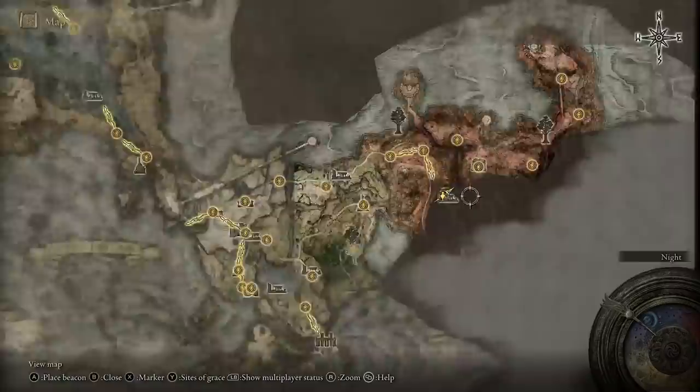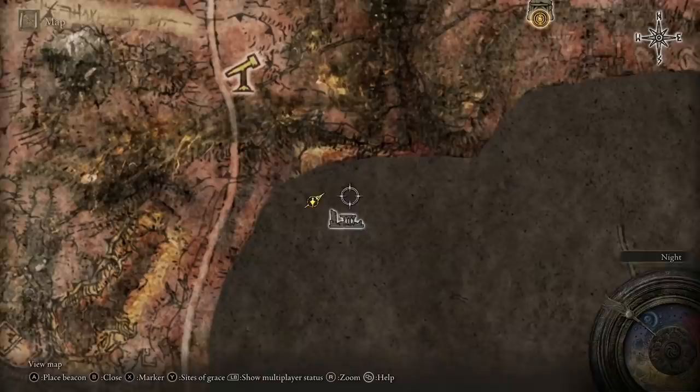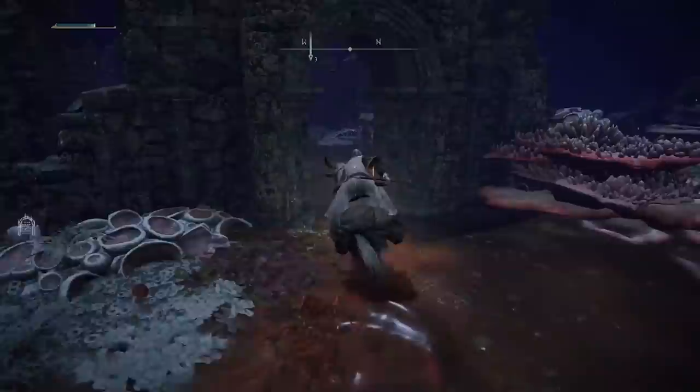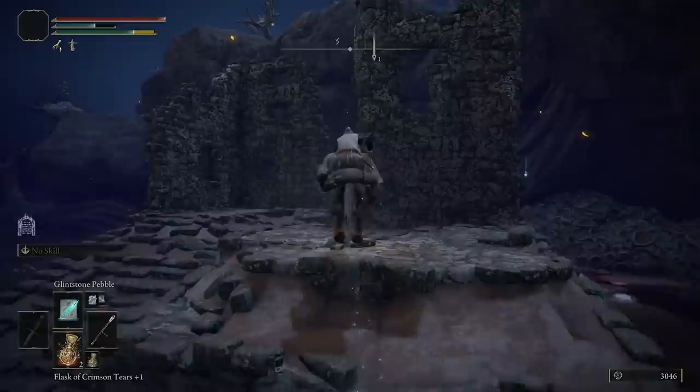When you spawn in through the transporter trap it puts you at Sellia Crystal Tunnel, which is to the northeast compared to where you start at the First Step. Once you start there, just come south and follow it round until you get to the ruins where the stairs lead down to get Rock Sling. Head south from there — not west.